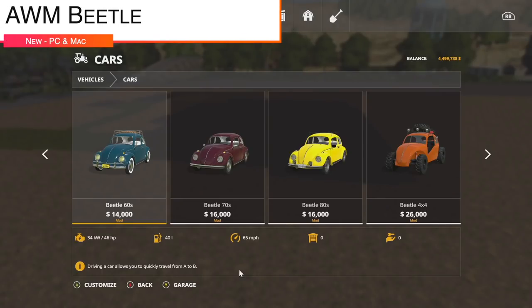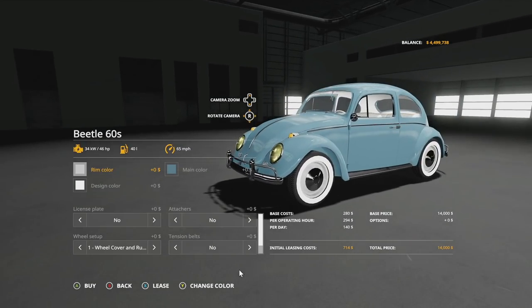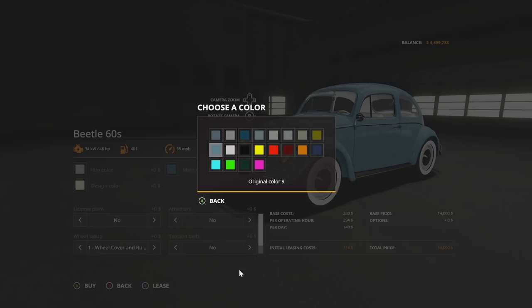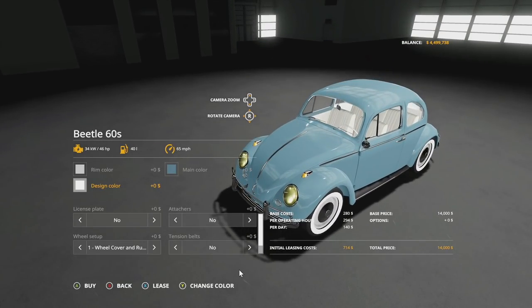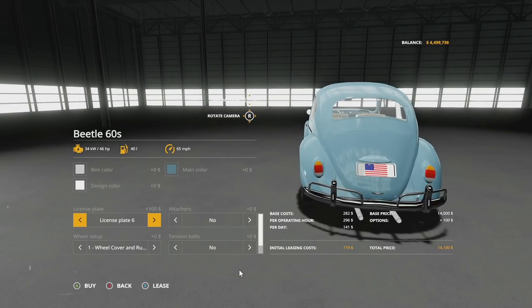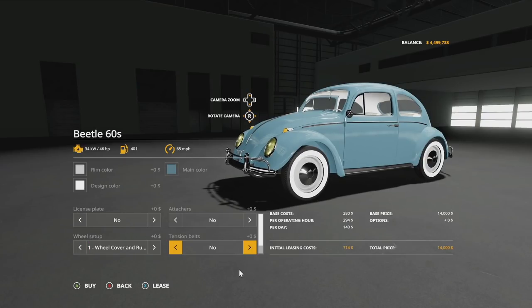Next new mod for PC and Mac is the AWM Beetle from Adams Kong — still in testing for console, released early for PC and Mac. The 60s model has full rim color options, paint colors, main colors, and a design/interior color. License plates range from none up to numbered plates one through nine. No trailer hitch, or you can add one. Wheel cover options include no cover or a couple of styles with four rim choices. You can add a roof rack with tension belts. Engines are 46 or 52 horsepower.